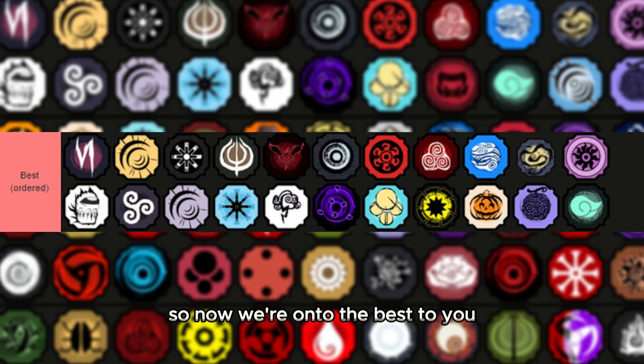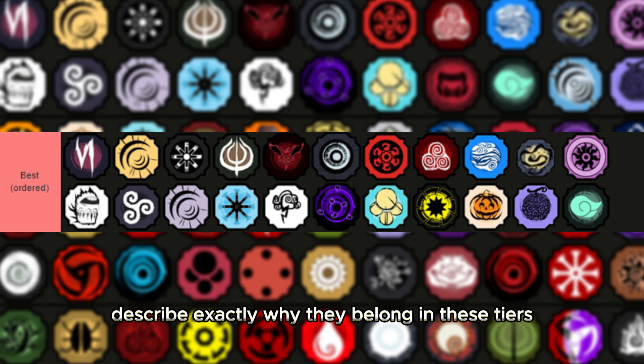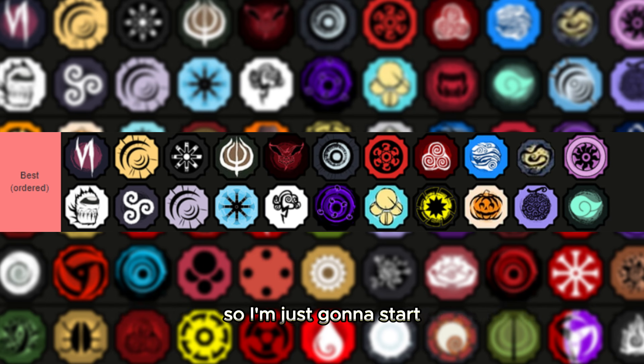Now we're on to the best tier. These bloodlines are going to be the best in the entire game, so I'll describe exactly why they belong here. First up, Dokutengoku — pretty good, really good combo potential, high damage, decent bloodline altogether, good mode.